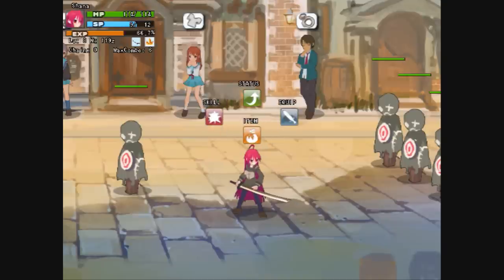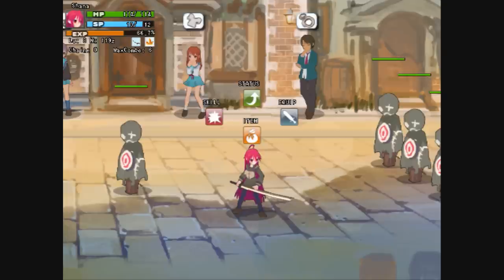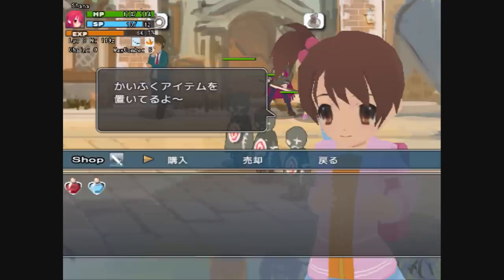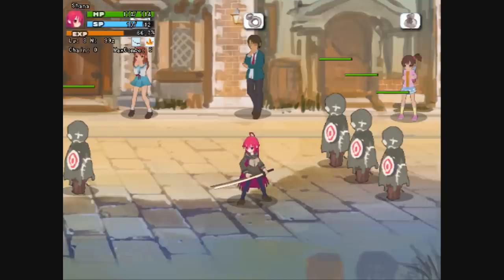The next tab is your Items screen — it's not the same thing as Equipment. This is where you have your potions. I closed the menu because I don't have any on me right now. Let me go as an example — let's buy one of those and one of those. Now there you go, that's what it's going to look like. Cycle through to the HP one or the SP one. That's what it's going to look like.